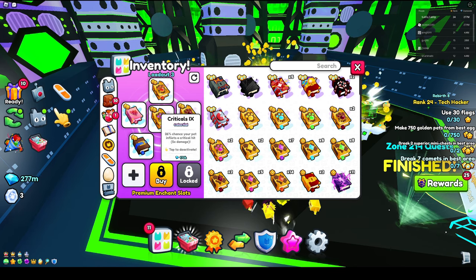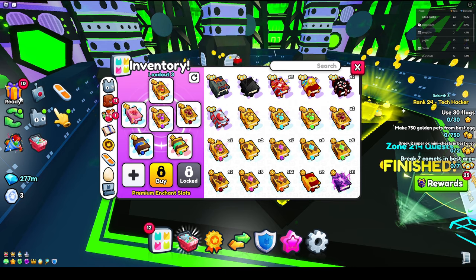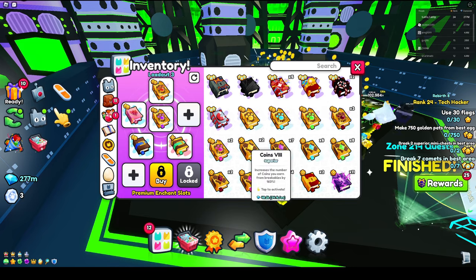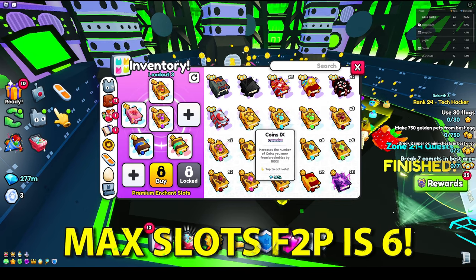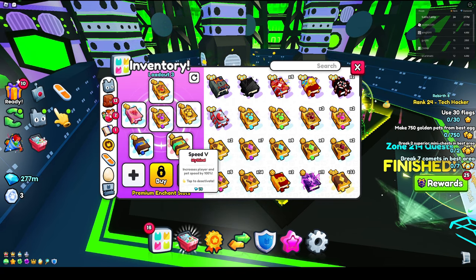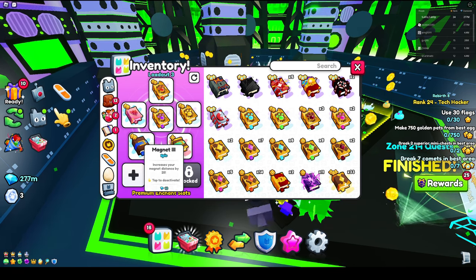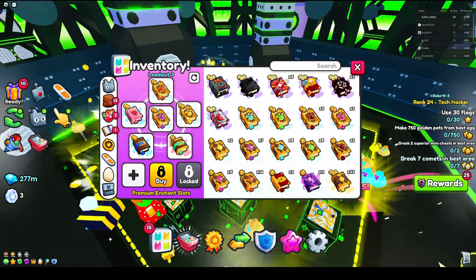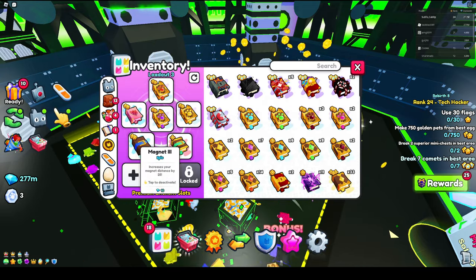You want a treasure hunter, a criticals buck, and a strong pets buck. If your pets are super strong, you could just replace that with something else — maybe a coins buck or another treasure hunter buck. You also want happy pets because it's going to make your pets attack a lot quicker, a speed buck because it's going to increase your pet speed, a magnet three to help you collect drops, coins, and all the loot, and then also the super magnet, which is pretty much like the super magnet counterpart to magnet three. This is pretty much all that we have — all six slots.